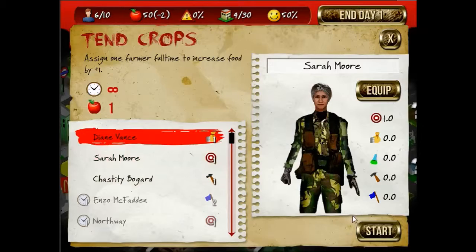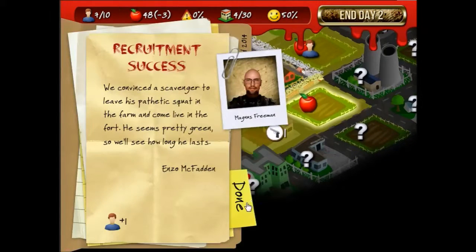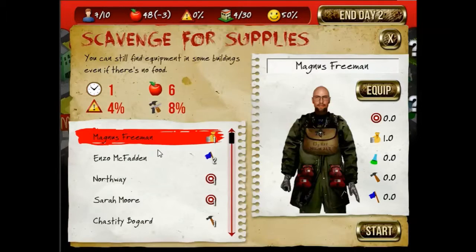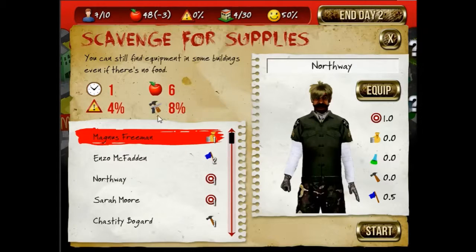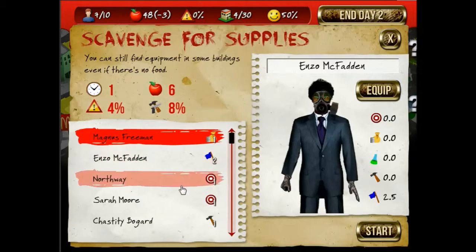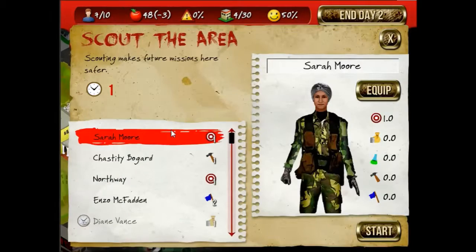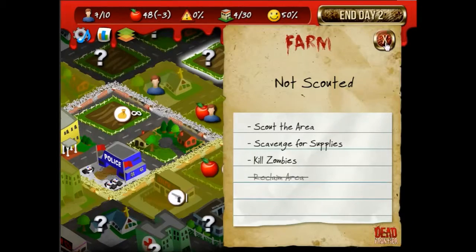I'm going to have the scavenger here. Another scavenger. Now you can also see you have a chance of finding equipment, which goes up with your scavenging. Scouting is just about as important.